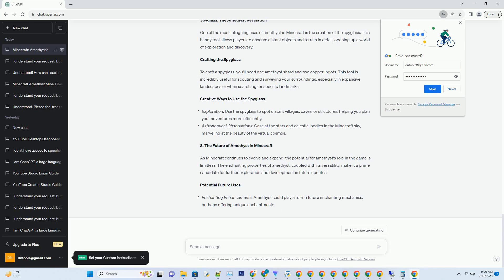For those who love to gather wood and resources, the amethyst axe, crafted with three amethyst shards and two sticks, is the tool of choice.